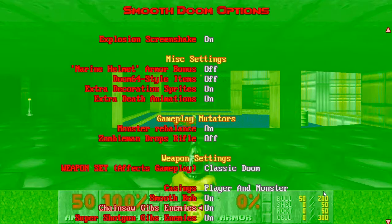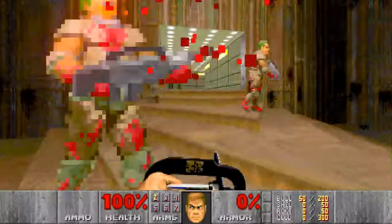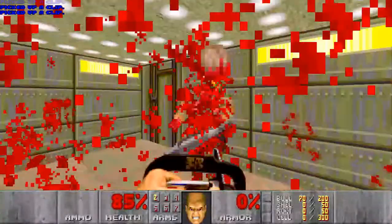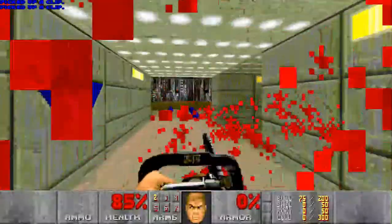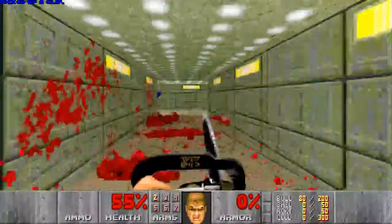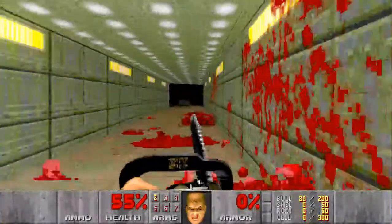Now this could add a nice touch. There's a setting called Chainsaw Gibs Enemies. What do you think would really happen if you struck these demons with a chainsaw? I know it would depend on how you strike them, but for the game's terms, I'll let you decide on that. For now, I'm going to leave this setting on.